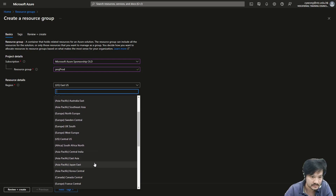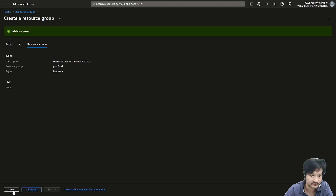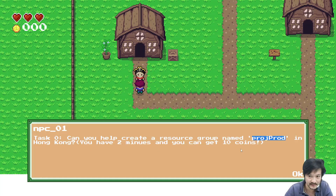The region should be Hong Kong, which maps to East Asia. Let me try to create the resource. There is some time in between — I have two minutes to finish this task.